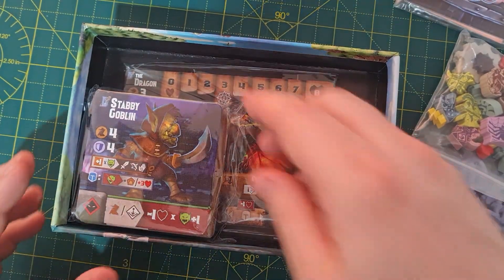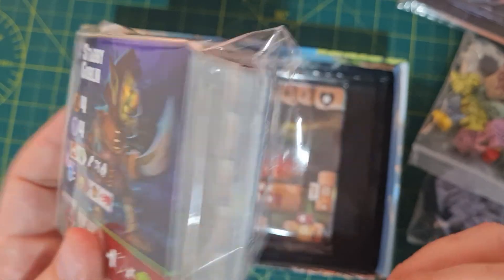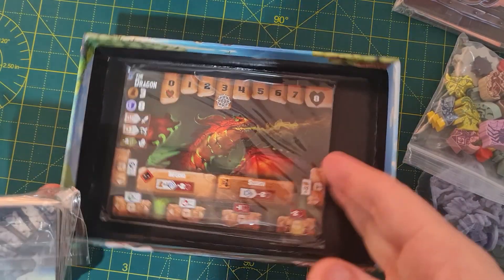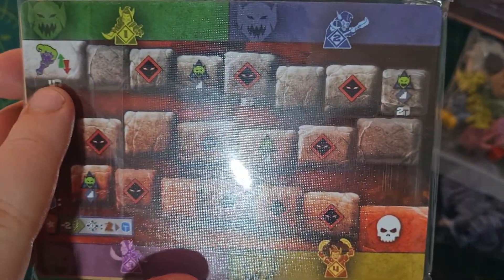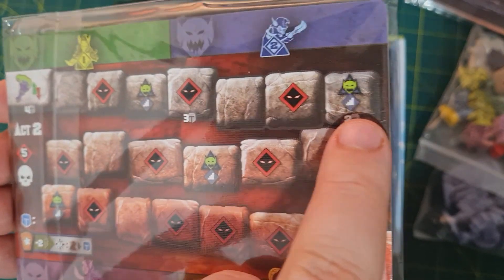You've got your main tiles for types of goblins, room tiles, and things you're going to explore. Then there are cards for your heroes and enemies, and the round tracker on the back which shows where different player counts start — four player game starts here, three player there, and two player over here.